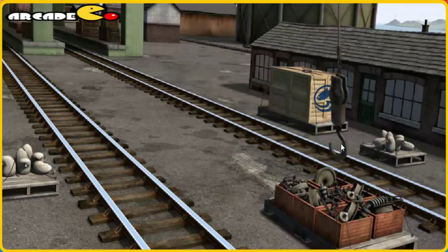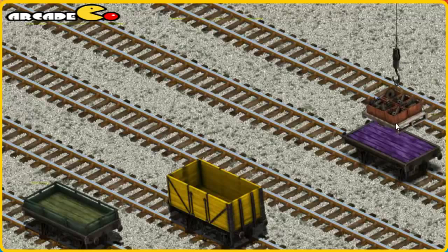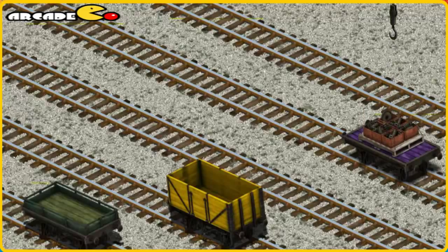Try again. Help Cranky find the engine parts. That's it! Let's lift and load. Now the cargo must be loaded. Help Cranky find the purple flatbed. You found it!